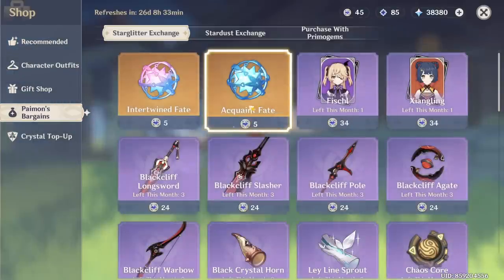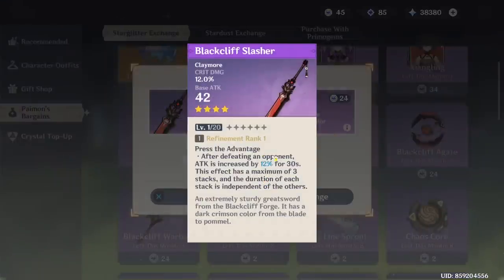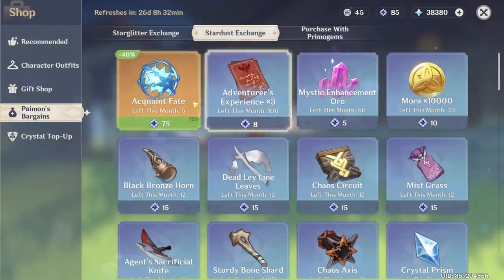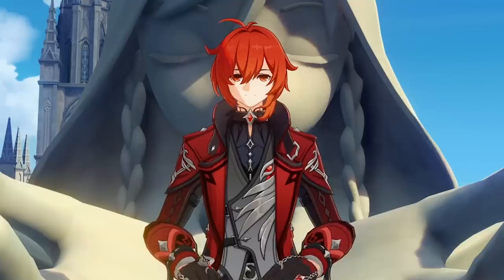In the shop this month we have the Blackcliffe Slasher. I'm not going to R5 the weapon — there really isn't a need. I've already exchanged one this month and I'm recording this at early January, so we have until the end of the month. So yeah, that's basically my Claymore's Only account in a nutshell — it's pretty much like any other endgame account, except we can only use Claymores.